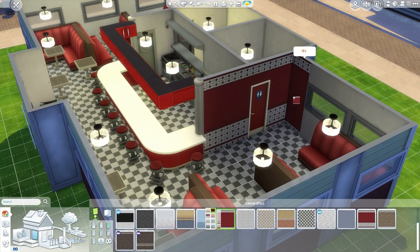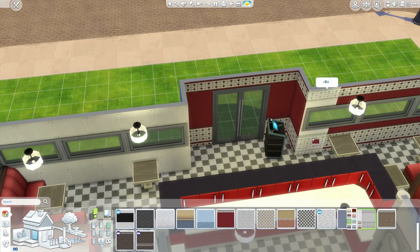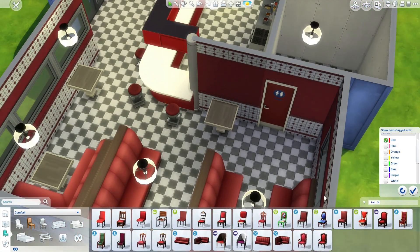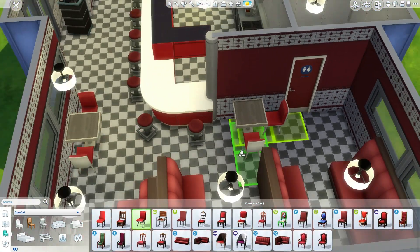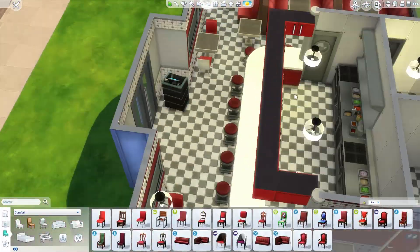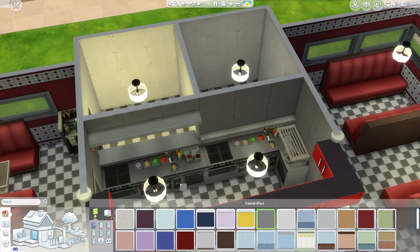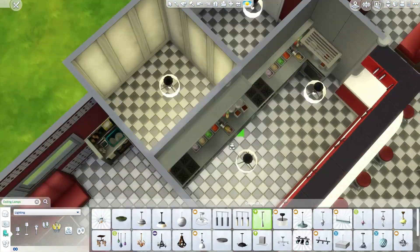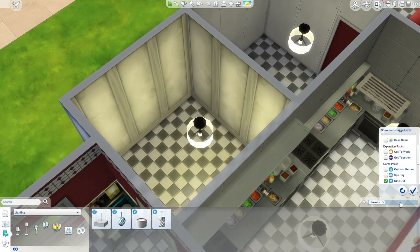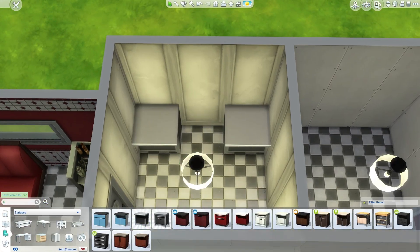Putting in the door for the bathroom, and I found this really awesome classic diner-looking wallpaper that I loved — it just looks so perfect for this build, so I put it all around and some white in the entrance area. Placing a few more tables and finding the right chairs to go with them. Since this is such a small lot, I had no room for decorations — only wall hangings. Since the walls are small I only had one square of space to work with, so I went into buy debug and found some paintings to put in later.